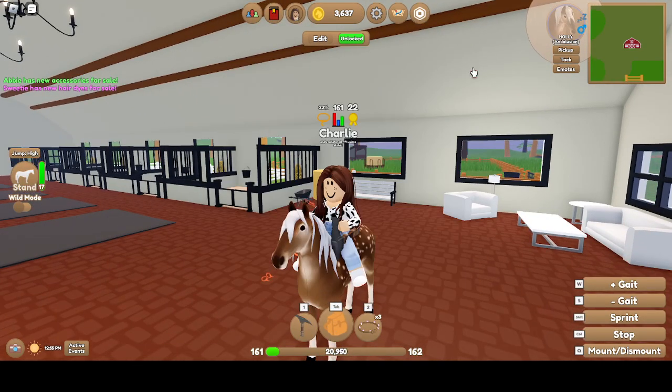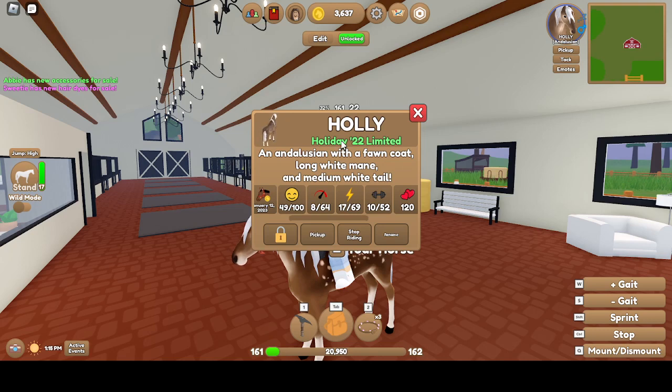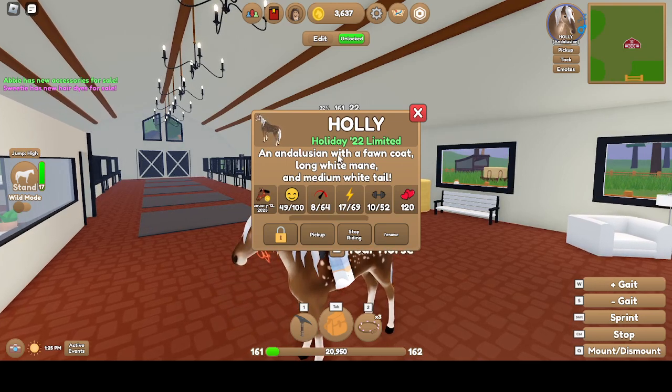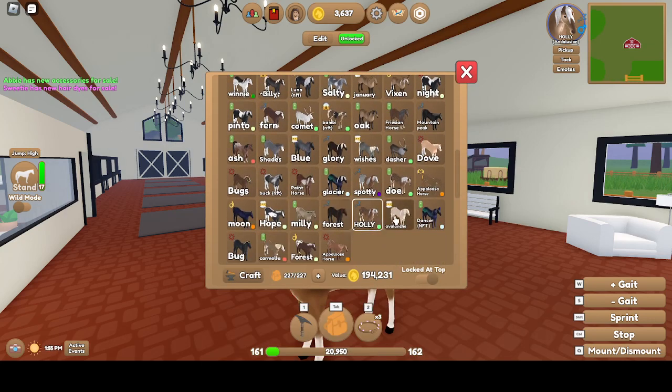Then this is Holly. He's one of the recent events — the Holiday one, which was like the Christmas 2022 one. Fawn Coat, White Mane, Medium White Tail. Stallion, Lazy. 8 Speed, 17 Stamina, 10 Strength.